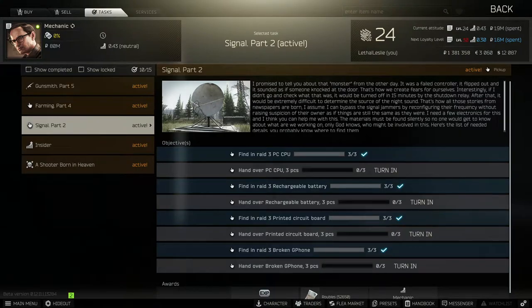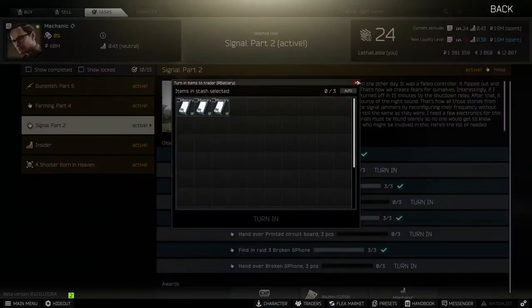Hey guys, welcome to the video. Today we're going over the Mechanic Task Signal Part 2. What we need to do is find 3 CPUs, 3 rechargeable batteries, 3 circuit boards and 3 broken G phones found in RAID.